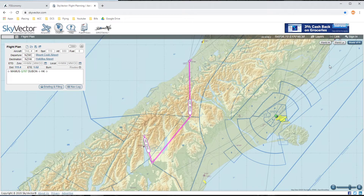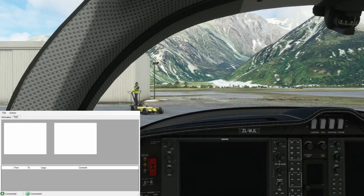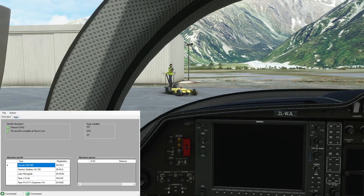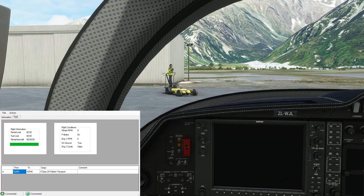Let's go ahead and get into the sim so we can get on with the flight, get out of Mount Cook, and on to Hakitika. Welcome on board the Diamond, everybody. We're on the ramp here at Mount Cook. Went ahead and got a pushback from the ground crew. So we'll go ahead and start our flight here in FSEconomy. You can see the aircraft is available on the ground there. Go back to the flight page and hit start flight. The timer is started and our passengers are loaded.